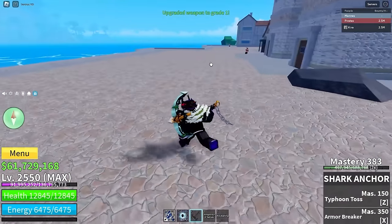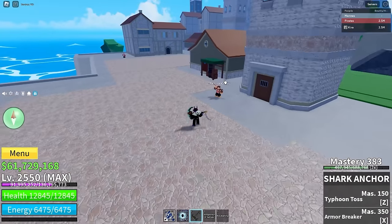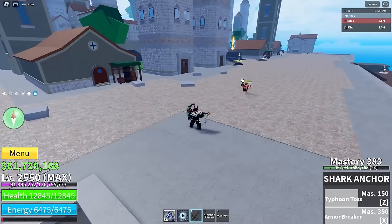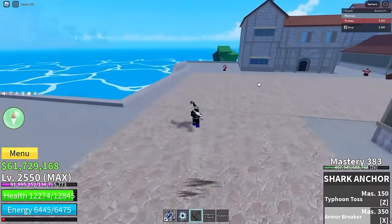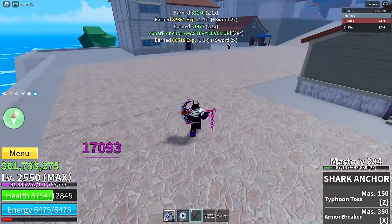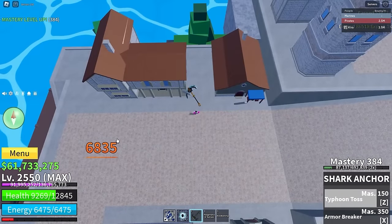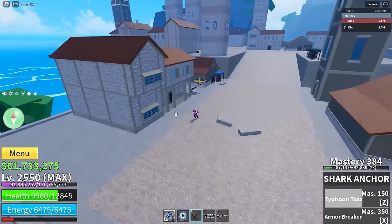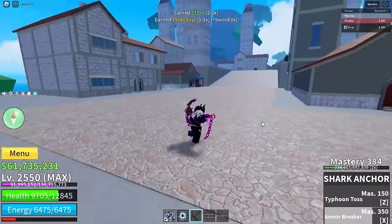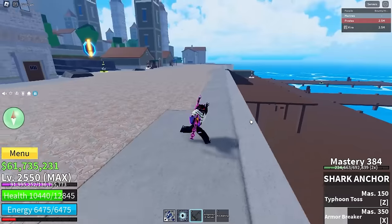We got an extra 7,000 damage stat from the upgrade. Our moves before were doing around 5,900 — let's see if we're breaking 6,000 now. Armor breaker does 4,700. Let me test typhoon toss again: 6,800 damage. Our mastery has gone up too so we're doing more from that, but it's still pretty nice.